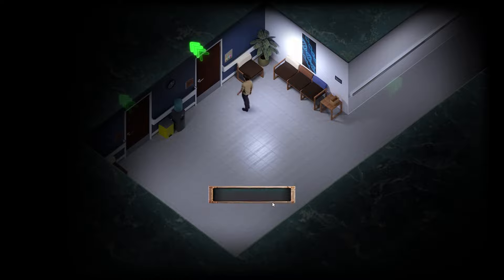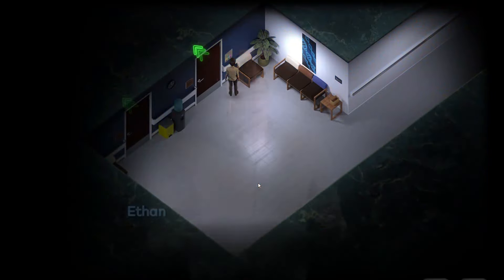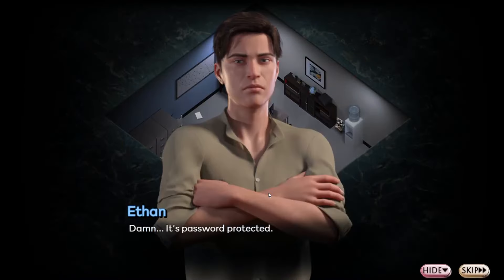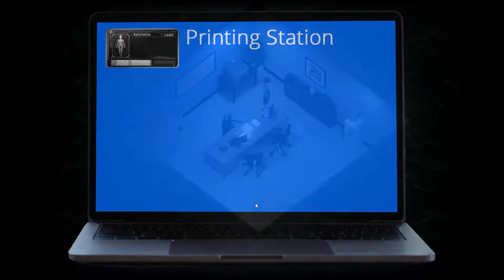The code is 3312. Now enter the room and pick up the items shown in the video. Enter the code into the laptop. The code is 4-2-3. Success!